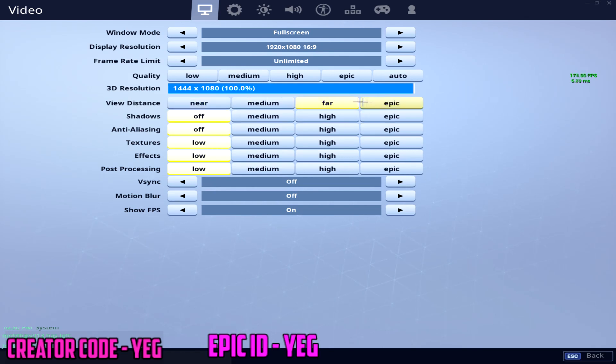View distance is set to far, depending on how well your PC can handle everything. You can set everything to epic, but I decided to put view distance on far and then off or low on everything else.